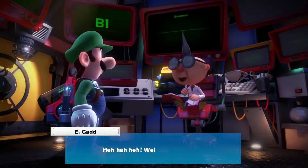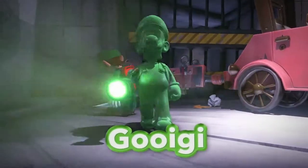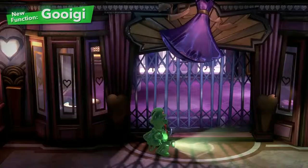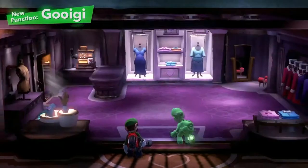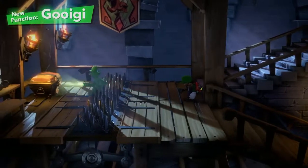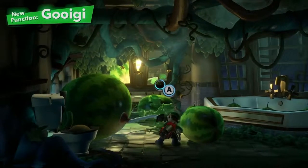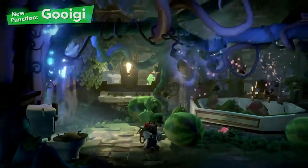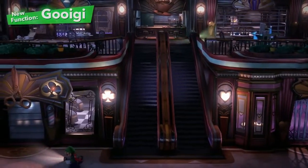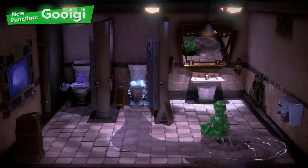We simply can't overlook the latest invention from Professor Egad, namely Gooigi. Change between Luigi and Gooigi to use both their skills. Gooigi can do everything from slipping through metal fences to walking on spikes. Indeed, there are obstacles too great for Luigi to handle on his own. And if you pass a Joy-Con controller to a friend, he makes for a great co-op partner. But proceed with caution — Gooigi and water definitely don't mix.